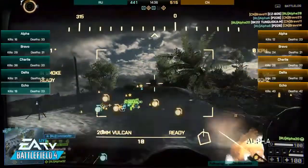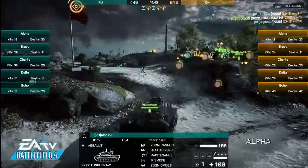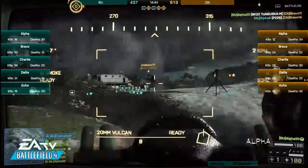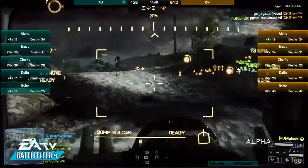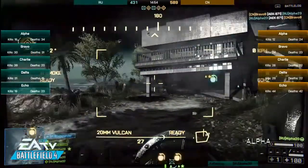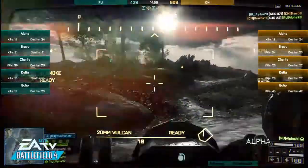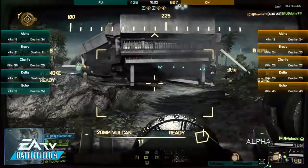Now we hop on board with Alpha 20, who is currently in the anti-air. He's actually going to be in the 9K22 Tunguska. Say that five times fast — not going to happen. Right now we've got the Chinese leading 508 to 426 tickets.